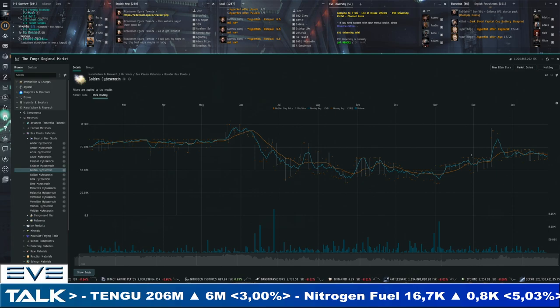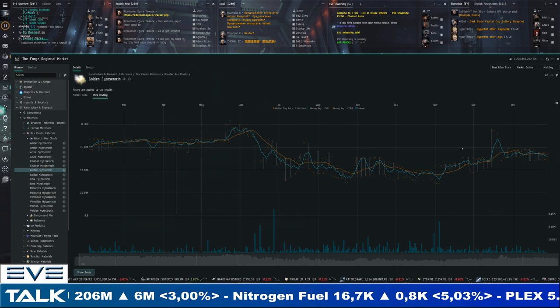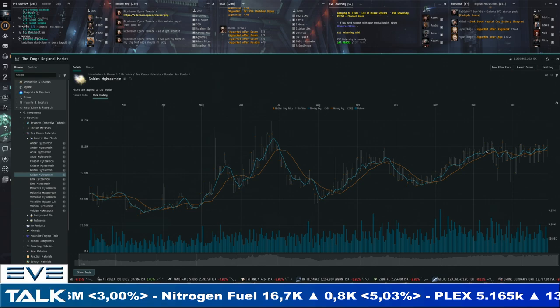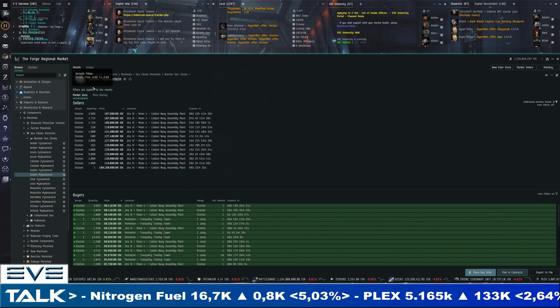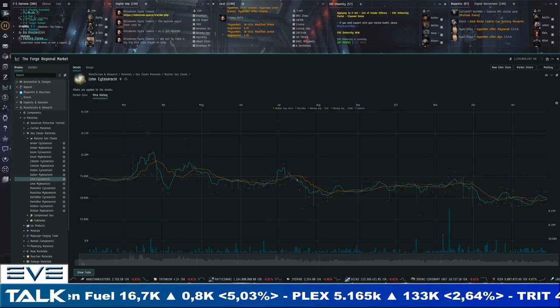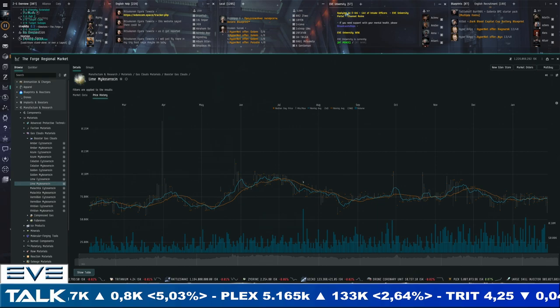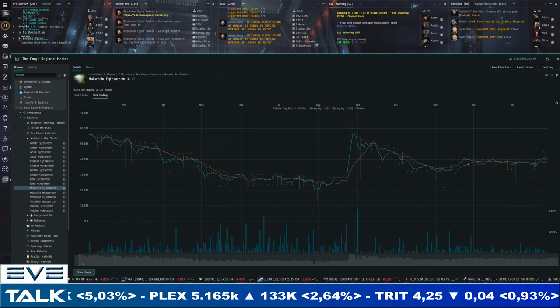Golden Cytoserocin is up for the expansion but the 5-day moving average is coming back below the 20-day, so we're absorbing the hype and coming to a regular price. Golden Mykoserocin is going above 100,000 ISK even without big volumes — a supply side problem. 107,000 to 108,000 for sellers, 90,000 for buyers — a pretty big spread showing supply is lacking, making this another expensive one. Lime Cytoserocin is at the lowest range for the year at around 50K, diving about a month into the expansion. Lime Mykoserocin is also a bit below average for the last eight months. Malachite had an August jump and went up a little for the expansion.